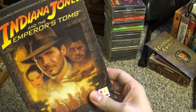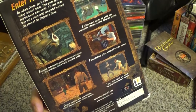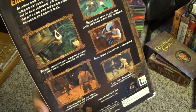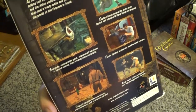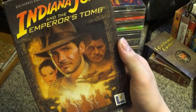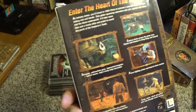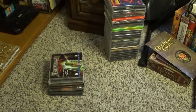I've got Indiana Jones and the Emperor's Tomb — this one is almost a Tomb Raider clone, a third-person platforming action-adventure game. It's not bad from what I remember. I got stuck on one level years ago and never made it past it, so I should try it again. I would definitely choose the point-and-click adventure game Fate of Atlantis over that one any day of the week.